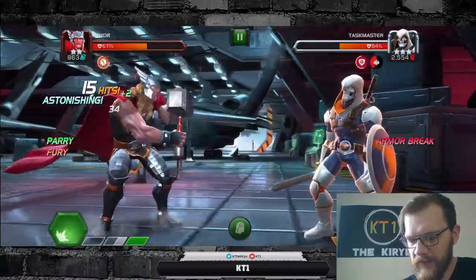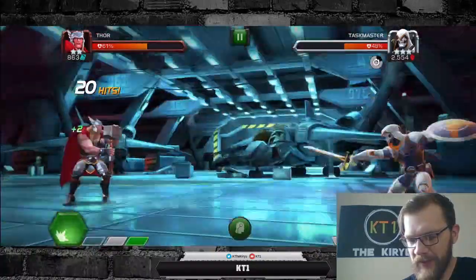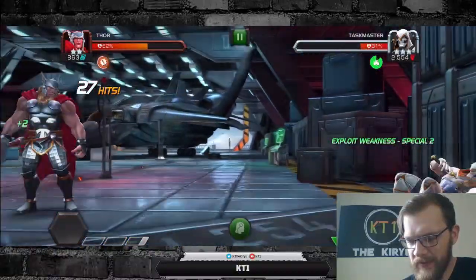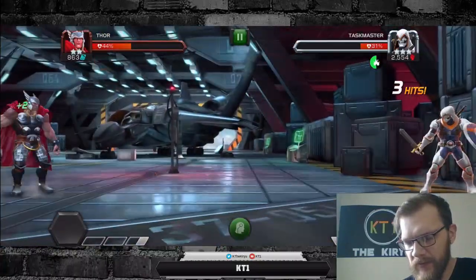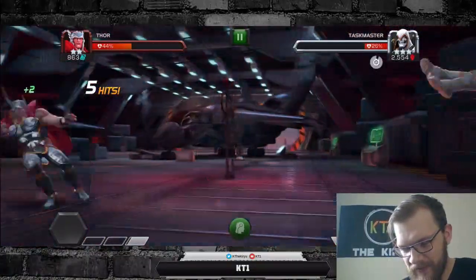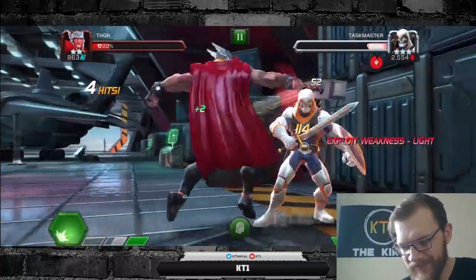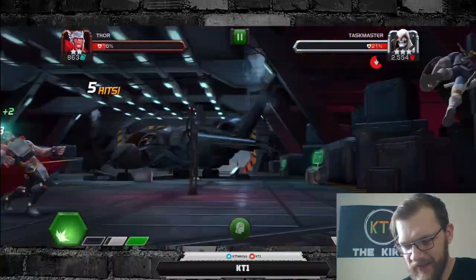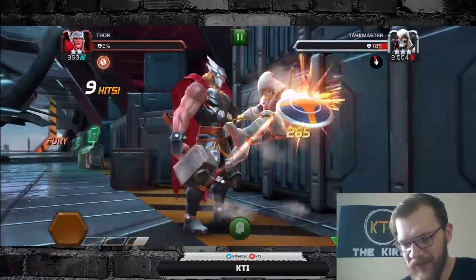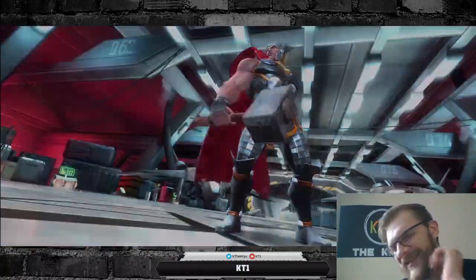I only got him down halfway and now he's debuff immune, so I'm going to have a very bad time. I think the main problem is I was in the middle of changing my mastery set for this account when I got distracted, so I don't have the exception mastery active. Should have thought about that when I selected the team.